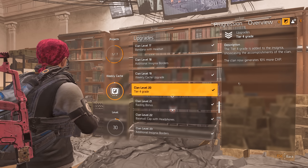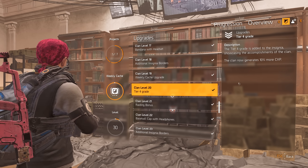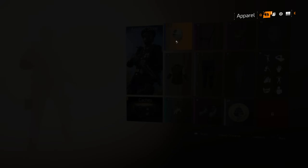At level 18 we get the additional insignia borders again - I don't really like them too much to be honest. Then there's an upgrade to the weekly cache with a 20% chance to give an extra item. Level 20 you get the tier 4 grade to the insignia, plus 10% more clan experience. Level 21 we actually get a raiding bonus - we haven't started that yet but that will be useful. So it's a 15% increase to clan experience.